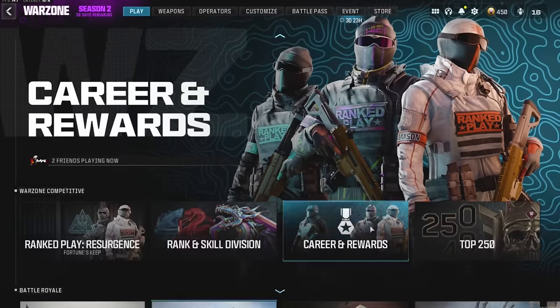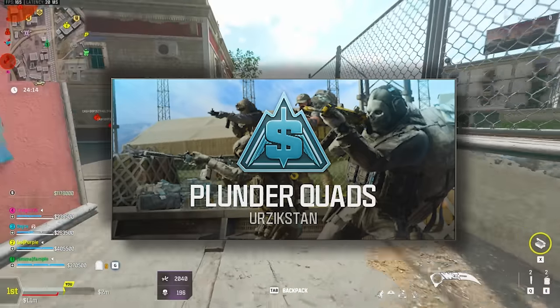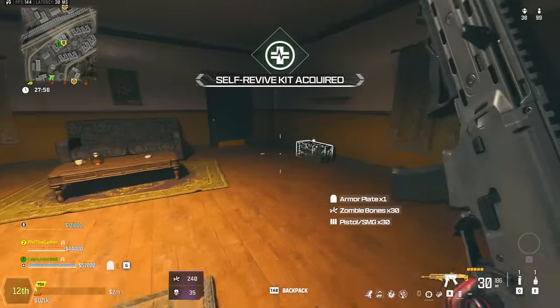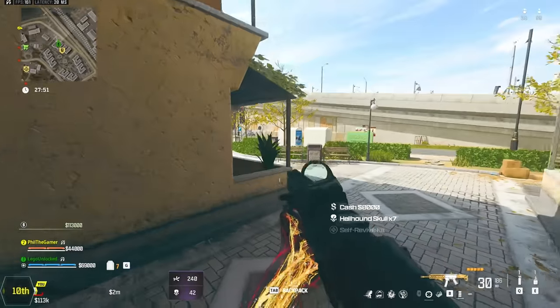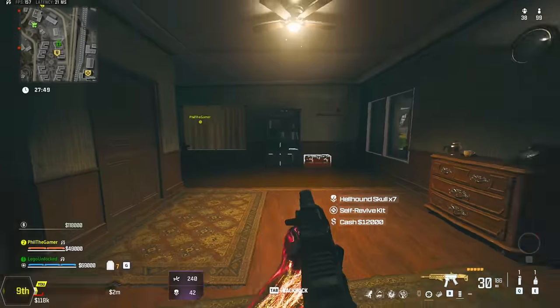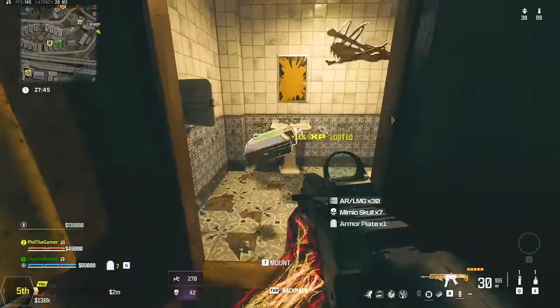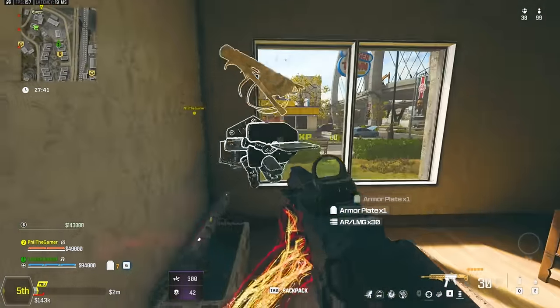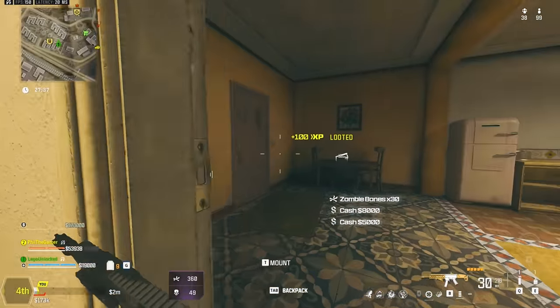In Warzone, you could technically do this in any playlist, but by far the fastest is going to be Plunder. The strategy is very simple: you want to loot everything you can open — weapon cases, medicine cabinets, mirrors, weapon lockers, cash, duffel bags. Every single time you open one of these, they're going to drop a pile of bones, and that pile is random. You can get normal bones, hellhound skulls, armored zombies, and yes, even the mimic skulls. And you're not just going to get one — you're going to get seven of them.